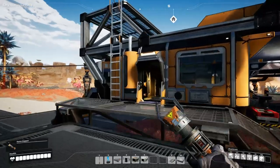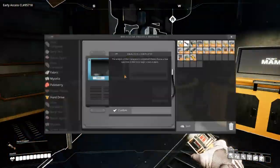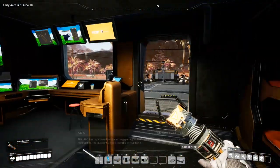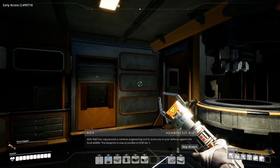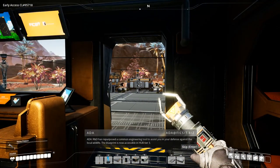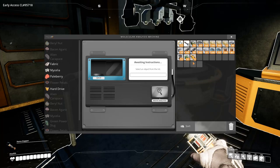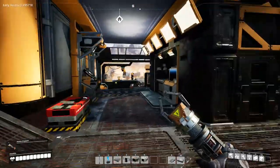That's good because we need to go to the MAM anyway. Last time before going to set up the coal factory, we put 10 carapaces in here, which is the second level of research for this. So let's see what it's got to say. A common engineering tool to assist in defense against local wildlife - the blueprint is now accessible in Hub Tier 3! That's probably the most advanced thing I've ever had. Let's put that hard drive in there - 10 minutes.